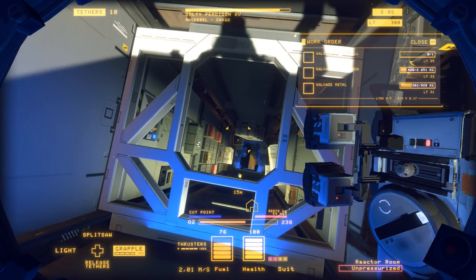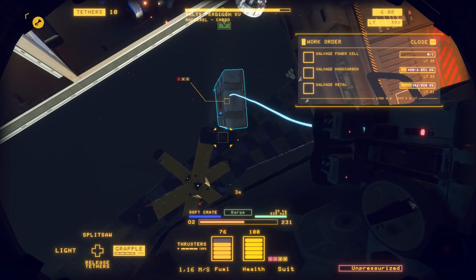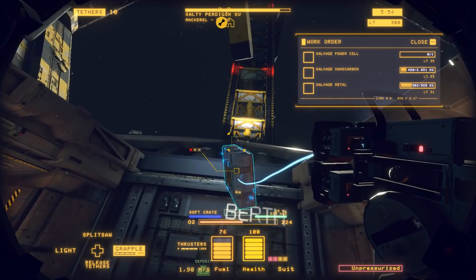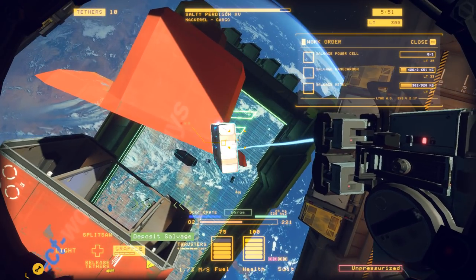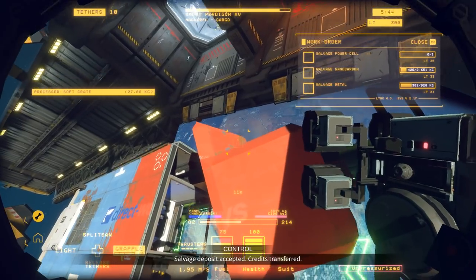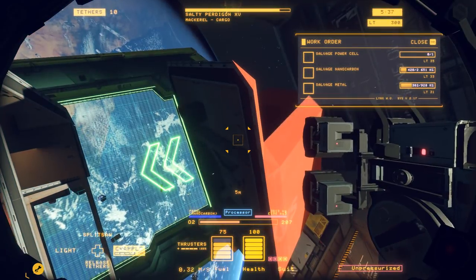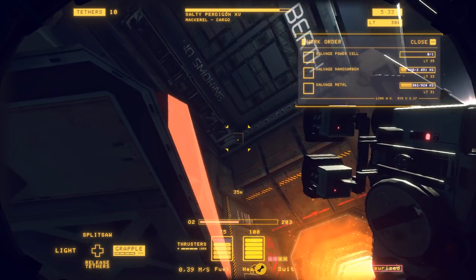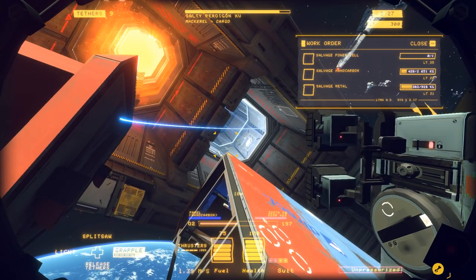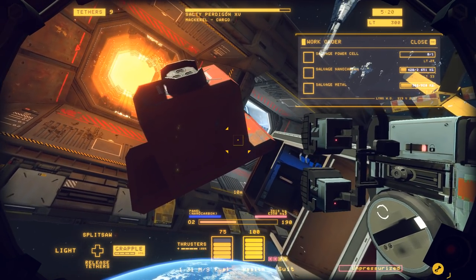Where are they storing power cells? This is a soft crate — has to go to the barge. I'm not sure if it's worth much but at least it doesn't weigh much. We are in space, so it's not entirely unlikely that at some point you'll lose your orientation. The rear part of the ship has been taken off — it's mostly if not entirely nanocarbon, so I can immediately get this whole part to the processor.